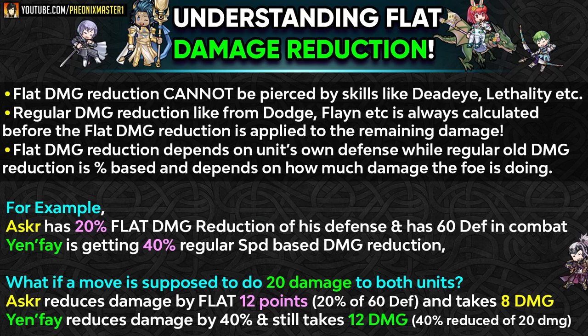Flat damage reduction is a lot more solid in terms of tanking. The regular damage reduction skills from Dodge, Flane, and Elamine are always calculated before the flat damage reduction is applied. So flat damage reduction is applied all the way at the end. If you stack this up with regular damage reduction, whatever damage is remaining is then going to get cut by the flat damage reduction, which makes the unit even more bulky.